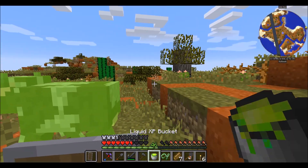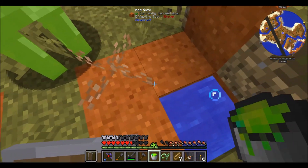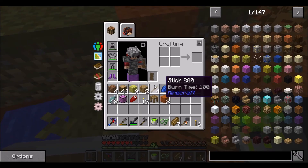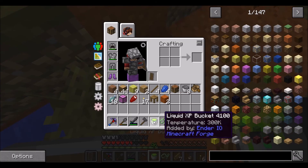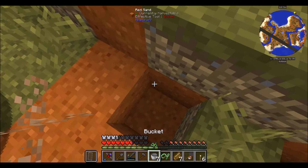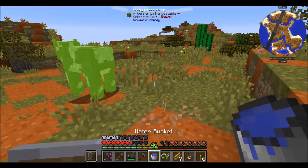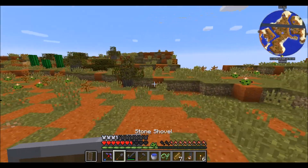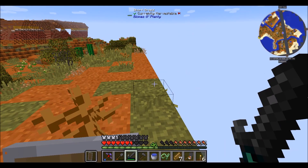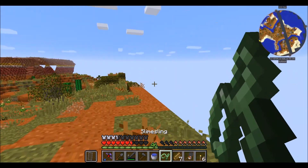Liquid experience — that's quite cool, although once we get an experience farm it's kind of pointless. We cannot get rid of this though — it has a temperature. I guess we're going to have to keep that in our inventory since we cannot get rid of it. And junk arrows — lots of junk arrows, actually.